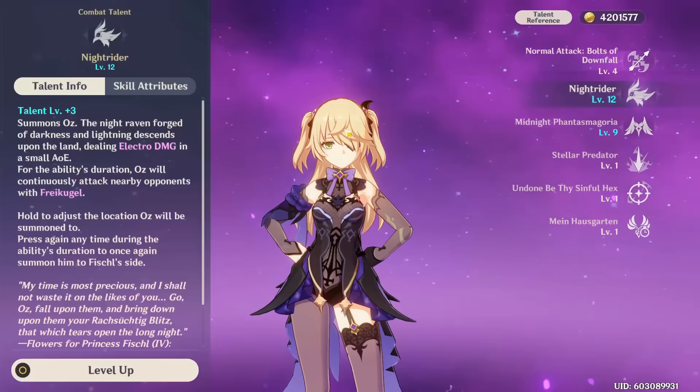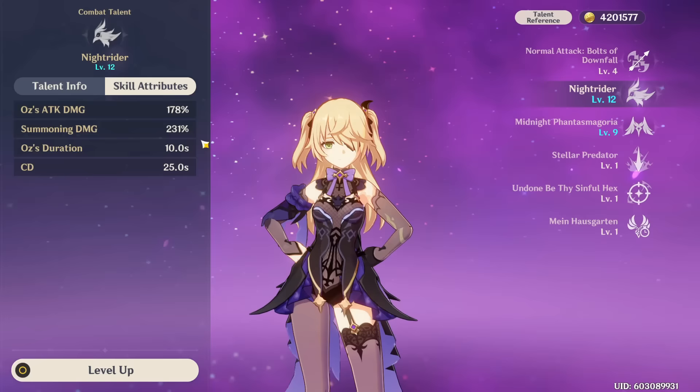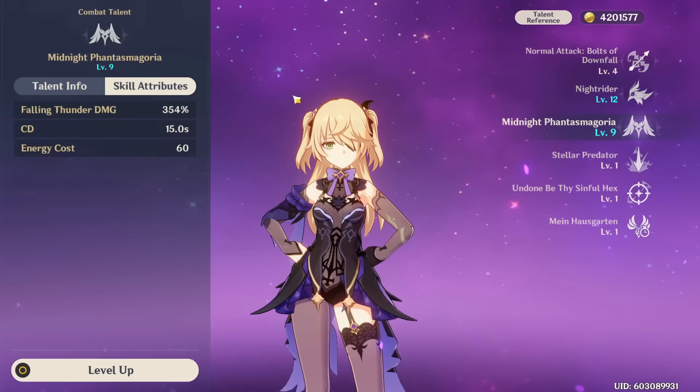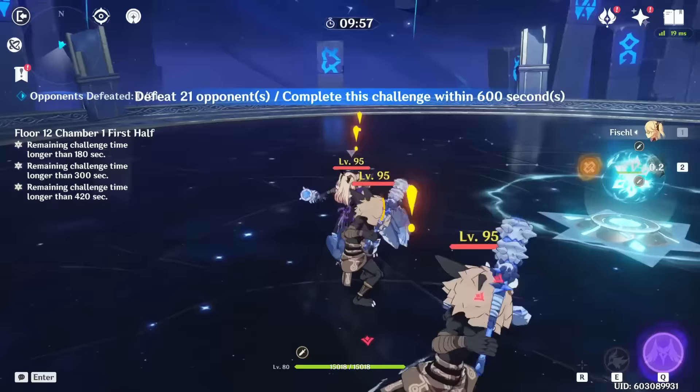First of all, Oz is your elemental skill — the bird that you summon — who deals Electro damage pretty much non-stop for his entire duration: 10 seconds without constellations, and it gets increased if you have some. He's on a pretty high cooldown, although you can refresh his uptime using your burst, as every time you use the burst Oz will get summoned again, effectively allowing you to have Oz out pretty much at all times. Because of that, you're constantly going to be applying Electro and dealing Electro damage to enemies regardless of which active character you're using.